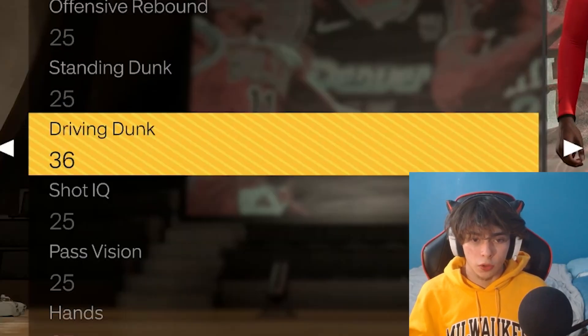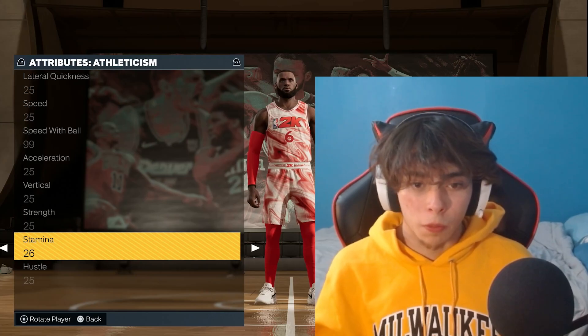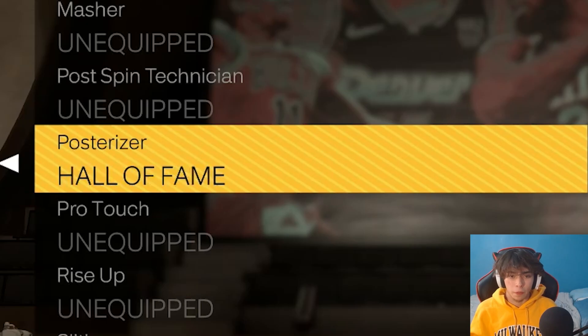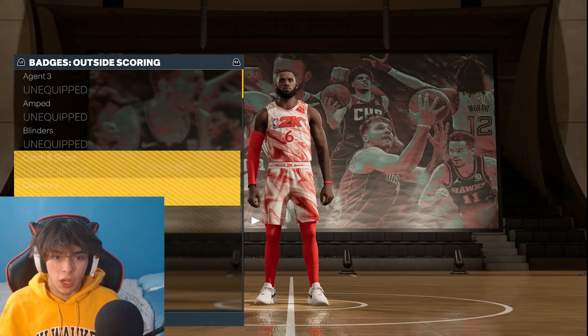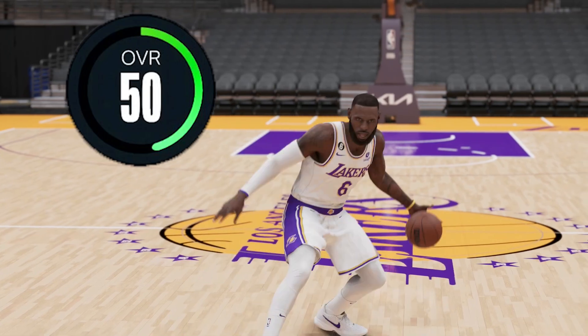Now I get to pick upgrades to bring LeBron from a 40 to 50 overall. I'm gonna max out his driving dunk and his speed with ball, upgrade his stamina, and give him a 99 three-pointer. For finishing badges: Hall of Fame Posterizer, Hall of Fame Limitless Takeoff, Hall of Fame Fearless Finisher, and Hall of Fame Rise Up. For shooting badges: Limitless Range Hall of Fame and Agent 3 on Hall of Fame.